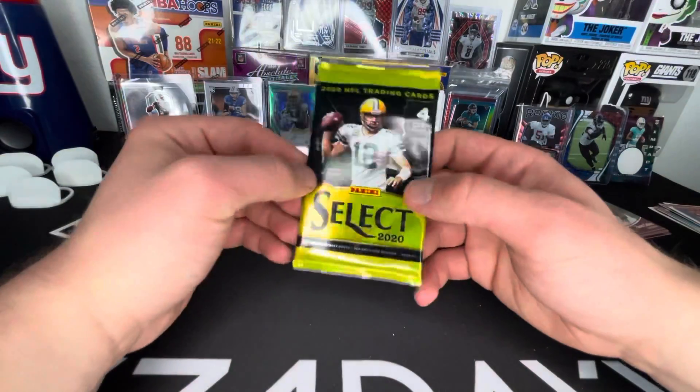I mean, for five bucks - yeah, Jedrick Wills may be a lineman but hey, die cut, it's the blue. I'm really surprised that's not numbered. And the Iuke, that's a decent pull right there especially since it's the Field Level. We're even gonna top load that.